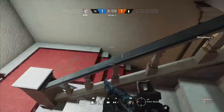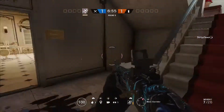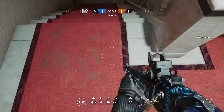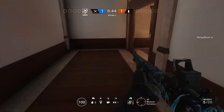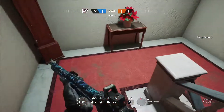Your team should also be watching the stairs from the windows. So once you blow that angle and he tries to run away, your team should be shooting him from the window when he comes up. And if he doesn't run, you'd kill him from your angle anyway.